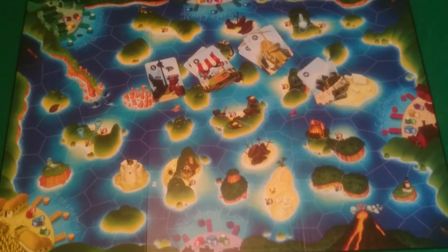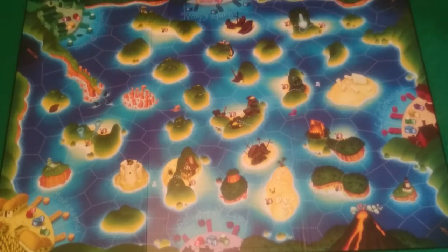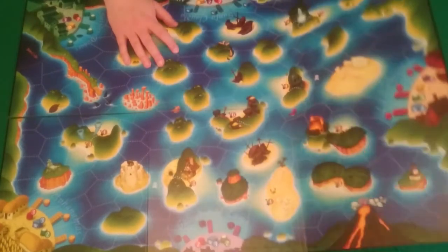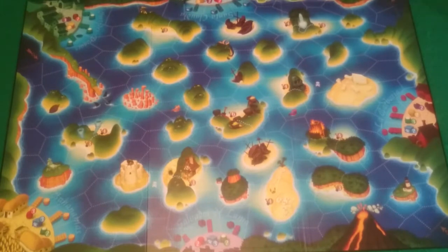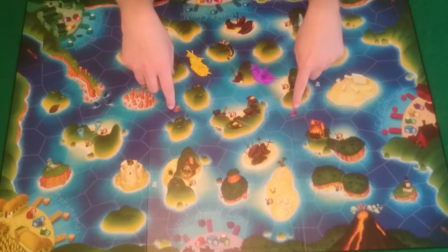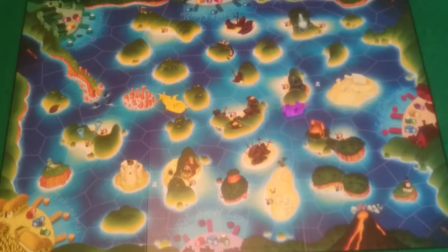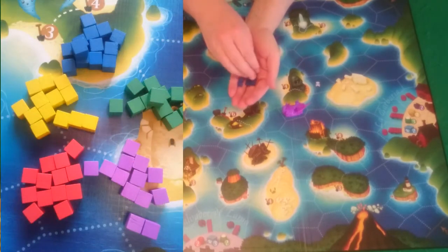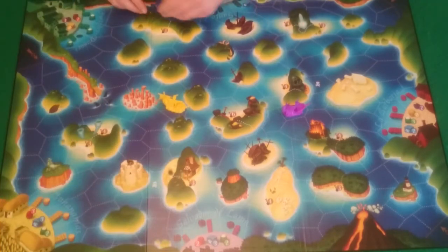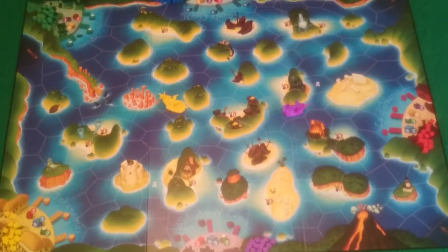For setup, get the board out — it is single-sided, just black on the back, so it's easy to place. Put your navy ships out: the purple and yellow ships go on the marked starting spaces. Then separate all the wooden cubes by color and place them in their respective ports: blue and yellow in the top corners, green in this corner, red on the side, and purple down here.